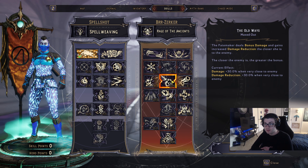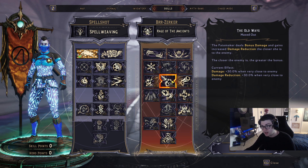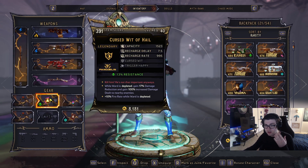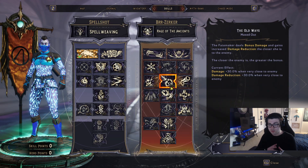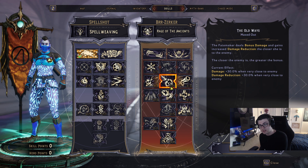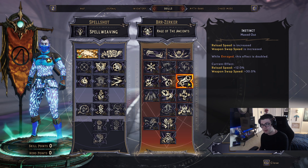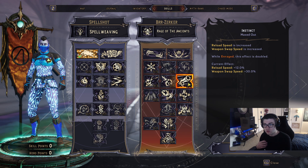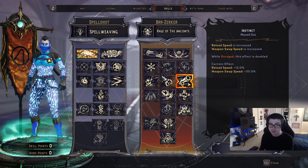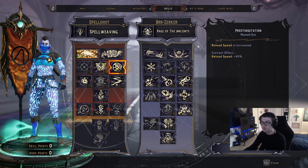Old Ways gives bonus damage and damage reduction the closer you are to the enemy — at point-blank range that's 30% more damage and 30% damage reduction. Combined with the Wit of Hell's 100% damage boost to nearby enemies, you're stacking massive damage increases up close. I'm also taking three points in Instinct for more reload speed and weapon swap speed — while Enraged, both are doubled: 24% reload speed and 60% weapon swap speed while Enraged.